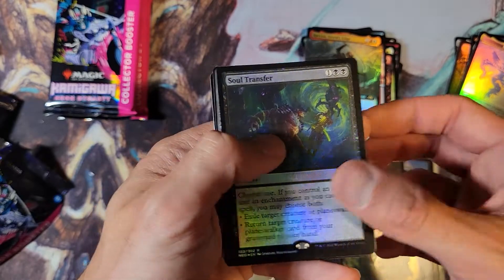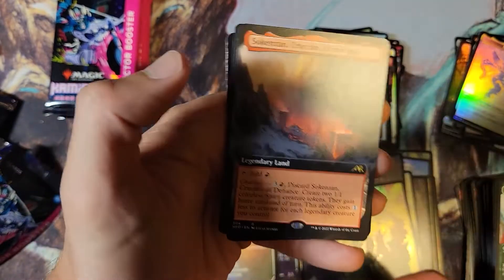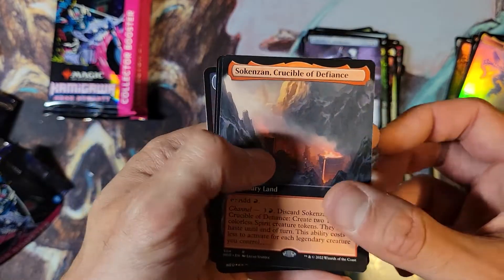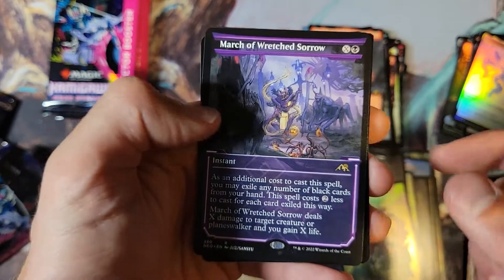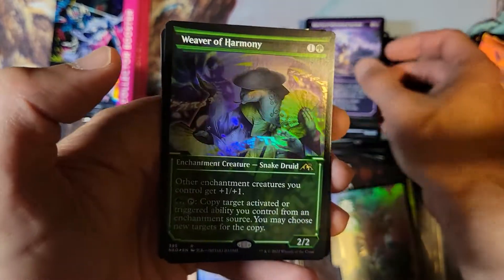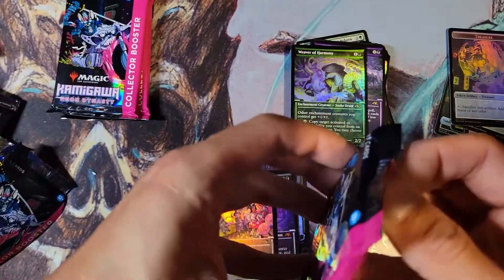There are some good commons and uncommons in this set — I think the Kappa Tech Records are nice. We have a Soul Transfer. Cyber Drive Awakener — that's a good hit. Sokken's in — nice. Borderless March of Wretched Sorrow — good hit. And Weaver of Harmony — that's the fancy one. All right, four packs left.